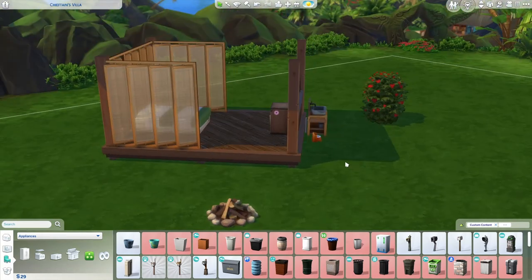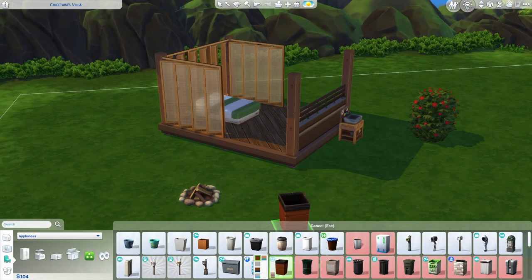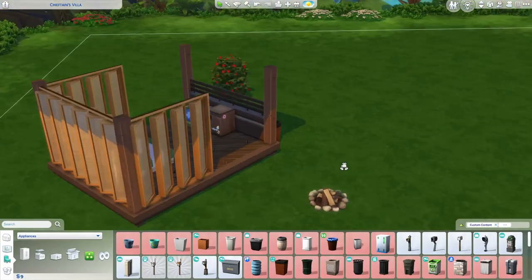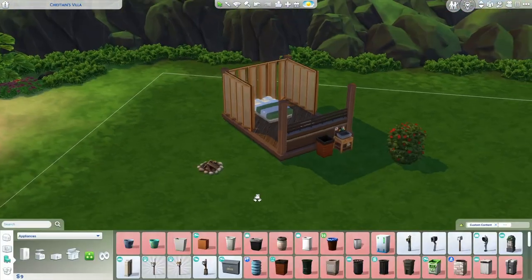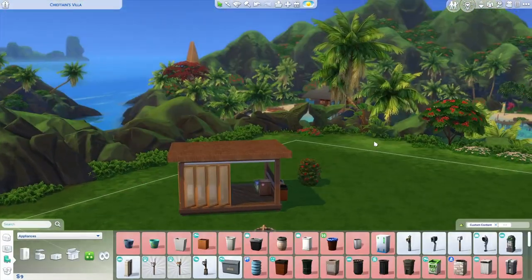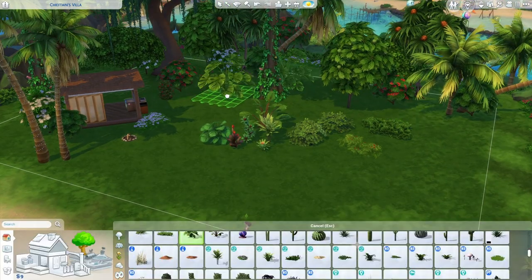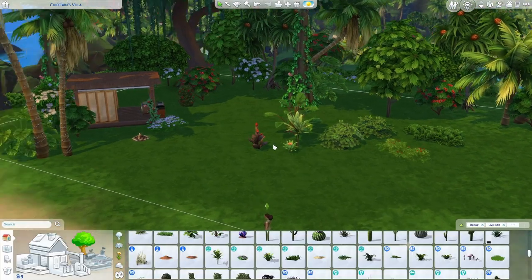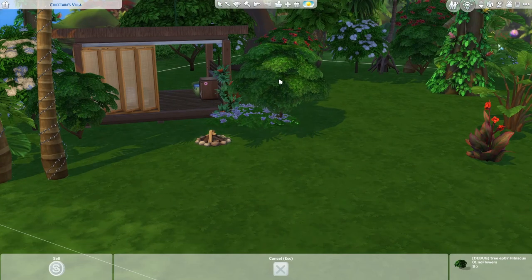That 1,800 simoleons got spent so quickly, but we got a roof over our heads, a way to make food, places to sleep for our founder and a toddler, a toilet bush, and a sink to wash up in. It's not much, but you'll be able to get by. The weather should be nice so you can start going around the world meeting potential donors and earning simoleons right away. Thankfully, there are plenty of ways to do so in Sulani — gardening, fishing, beachcombing, scuba diving, etc.